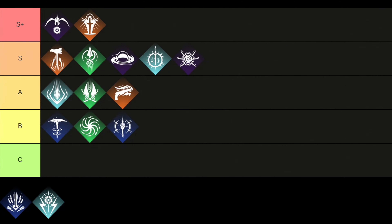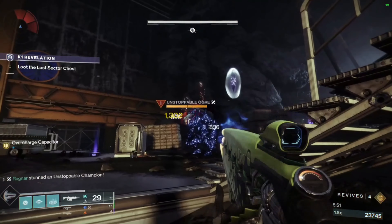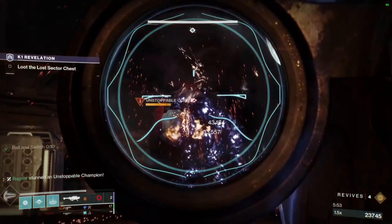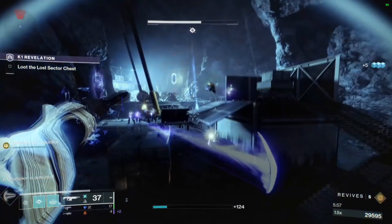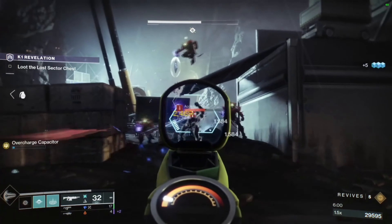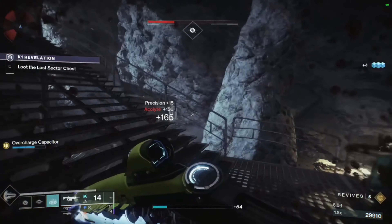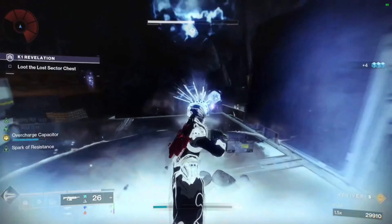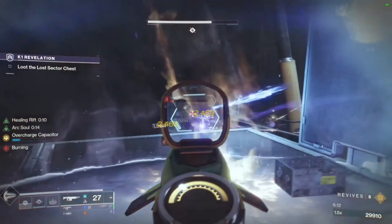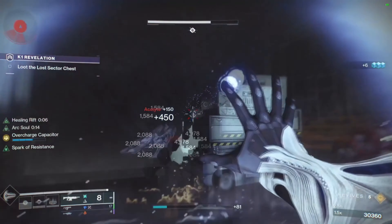Moving over to the last and final B-tier class, which is the Shadebinder. This Warlock Stasis subclass is challenging to perfect for newer players, but it is very useful against larger enemy groups. Its strongest super ability is the Winter's Wrath, which summons a Stasis staff that casts Stasis shards to freeze targets. Afterwards you can trigger a shockwave to shatter all the frozen targets. Overall, the Shadebinder is not a very popular subclass as it takes a lot of grinding to perfect most builds, but it has been used at the most challenging content.